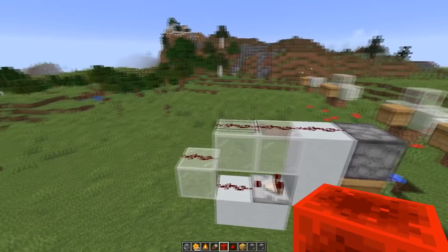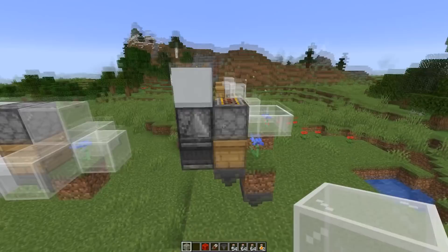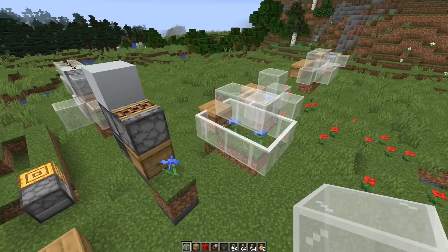For the honey farm, we just use the comparator instead, and once this reaches signal strength 5, we trigger the dispenser to get the honey bottle. So this is basically your design for honey and honeycomb, but there are more details that go into making an efficient farm.